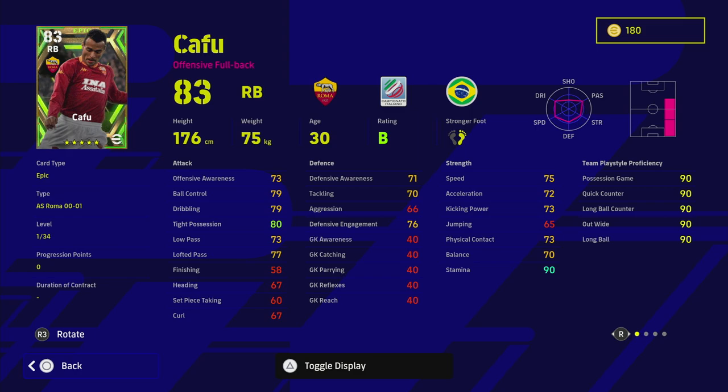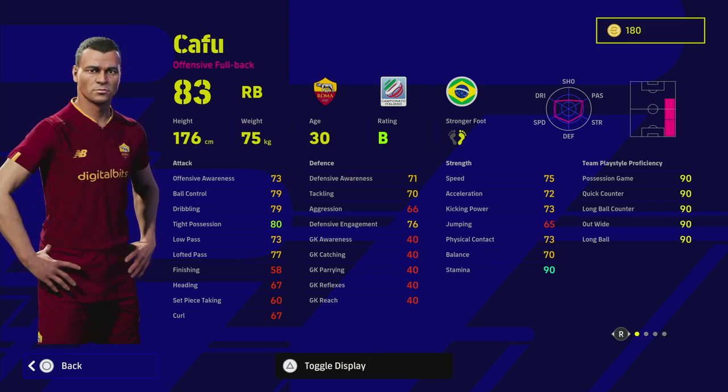We're going to have a complete breakdown of his stats, his attributes, and analyze the card, and then I'll have three training guides over on eFootballDB. Cafu is probably one of the best right back / wingback hybrids in the game — a very meta position right now for formations that give you a lot of variety.